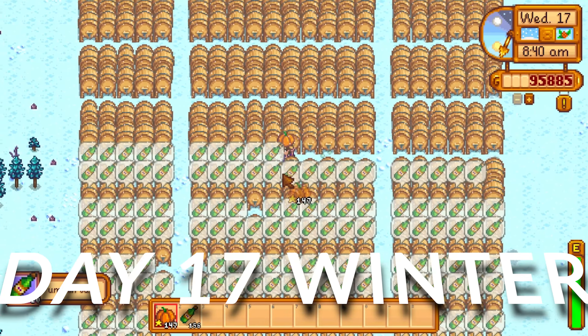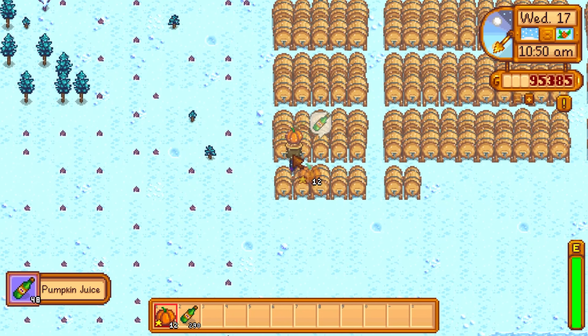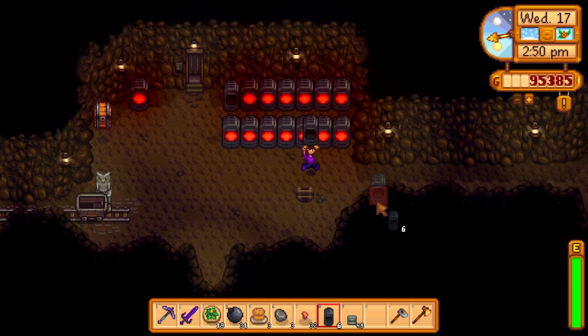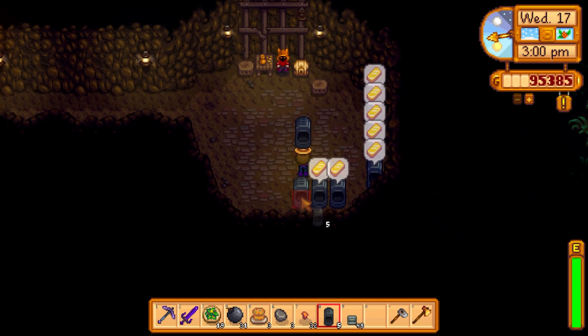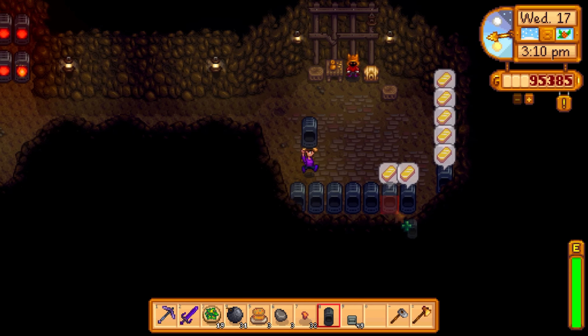We're on day number 17 and a batch of our kegs have completed, so we're going to collect all that lovely pumpkin juice and put more pumpkins in. We still have a ways to go with the pumpkins but I think we're in a good spot because we have a good few days left in the month. We're putting down more smelters so we can smelt more ores - we have hundreds of ores we can smelt and want to turn a big profit with the bars.